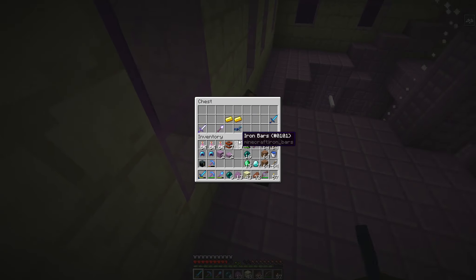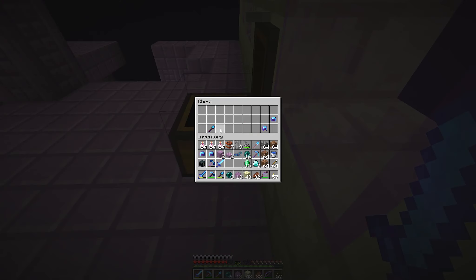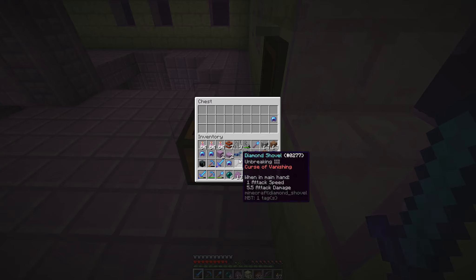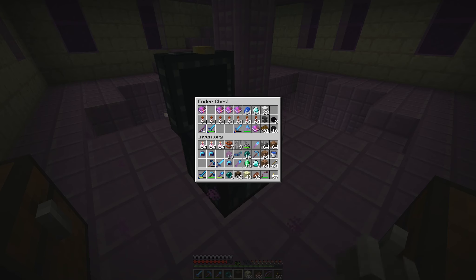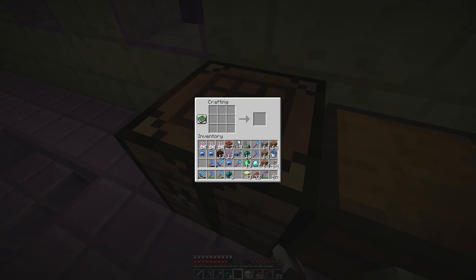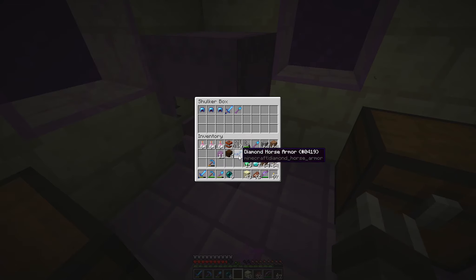There's a shulker shell down there. Diamond horse armor, I'll take. Smite four sword — sure, why not. A pick that's got kind of a rubbish enchantment, but I'll hold it. Unbreaking three with Curse of Vanishing — I'll take it. Wow, Protection four, Unbreaking three, Mending — throw some aqua affinity and respiration on that and that's fantastic. Since we're up here and have the shells, let's grab a little bit of wood, craft a crafting table, and create a shulker box. Beautiful — this will be our End city loot shulker box. We'll fill it up and stick our shulker shells in there.